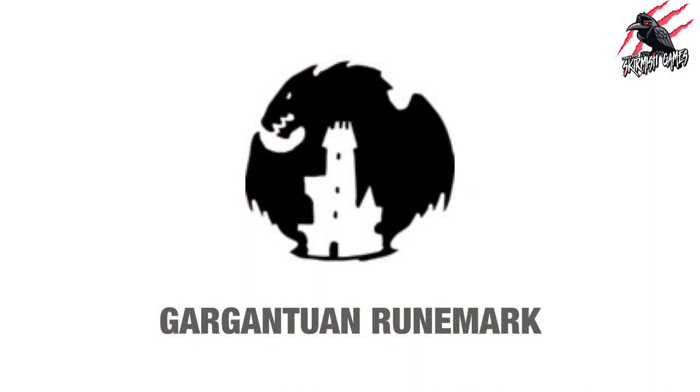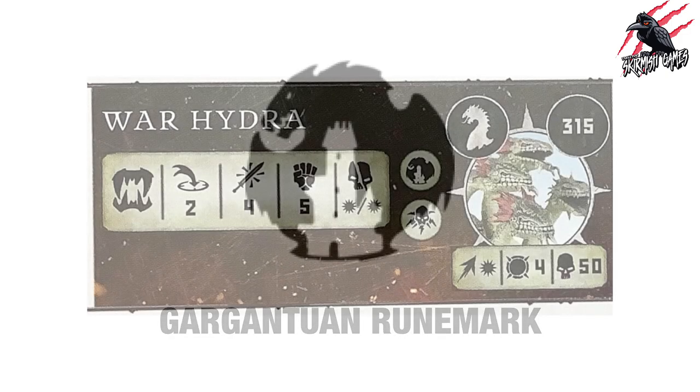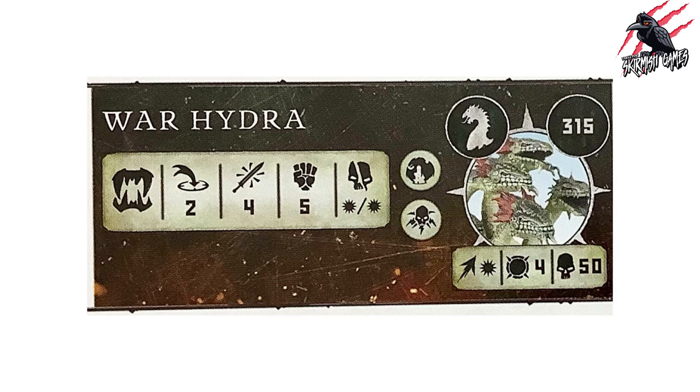Monsters are fighters with a gargantuan rune mark, which you can see on their fighter card — circled in yellow here. Each Grand Alliance has its own rune mark for the monsters as well, and any other rune mark relates to an ability for that specific monster. We'll go through all the monsters individually and their individual abilities later on.